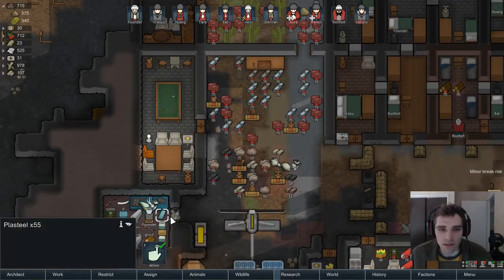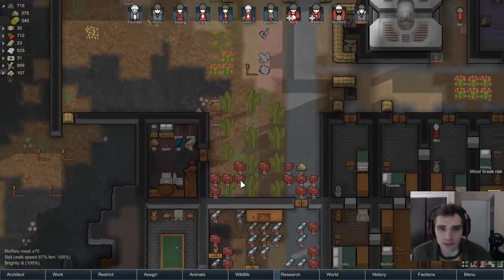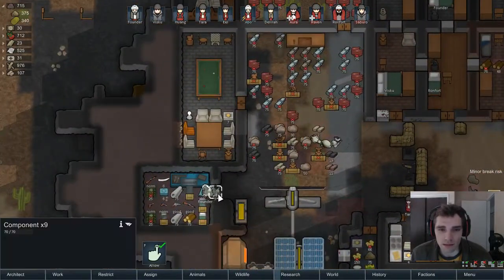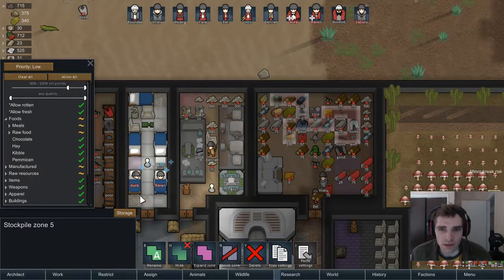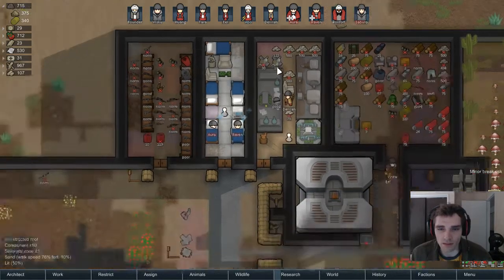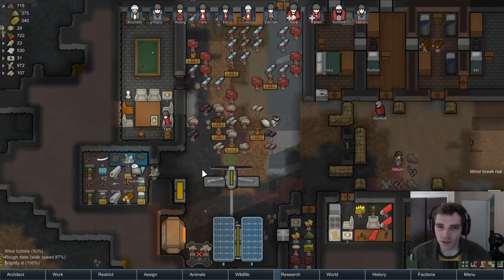Looks like we're getting a lot of plasteel — 55 plasteel right there from killing these mechanoids. These components need somewhere they can go. Looks like they can go here. Somebody should probably take the components away from there and put them somewhere safe.